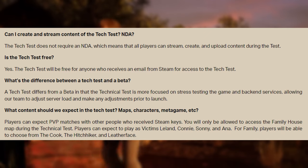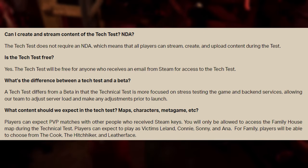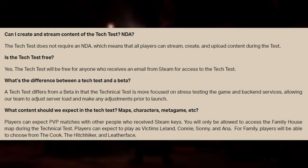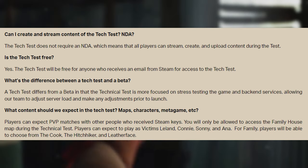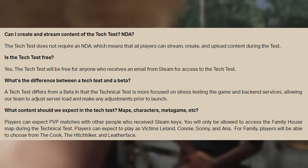So what's the difference between the tech test and the beta? The tech test is more focused on stress testing the game and the servers, allowing the team to adjust server load and make any adjustments prior to launch. As for content, you can expect PvP matches, maps, characters, and the metagame.